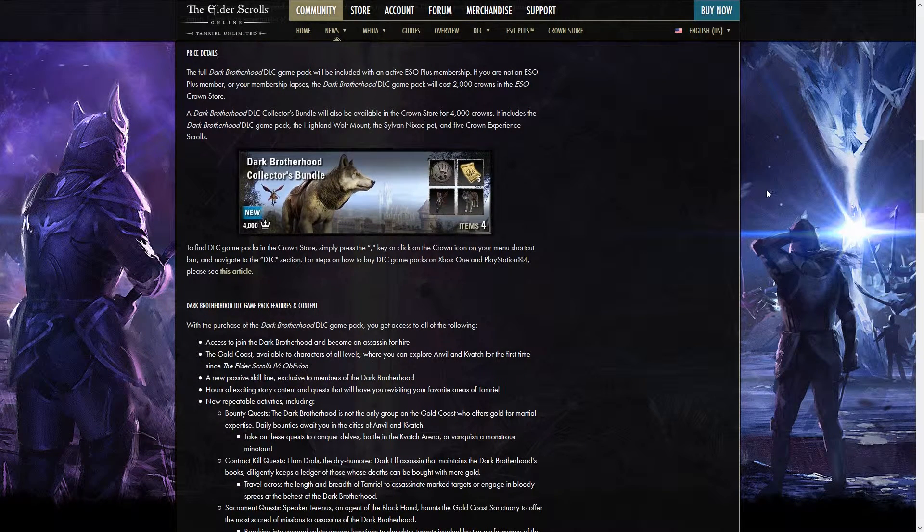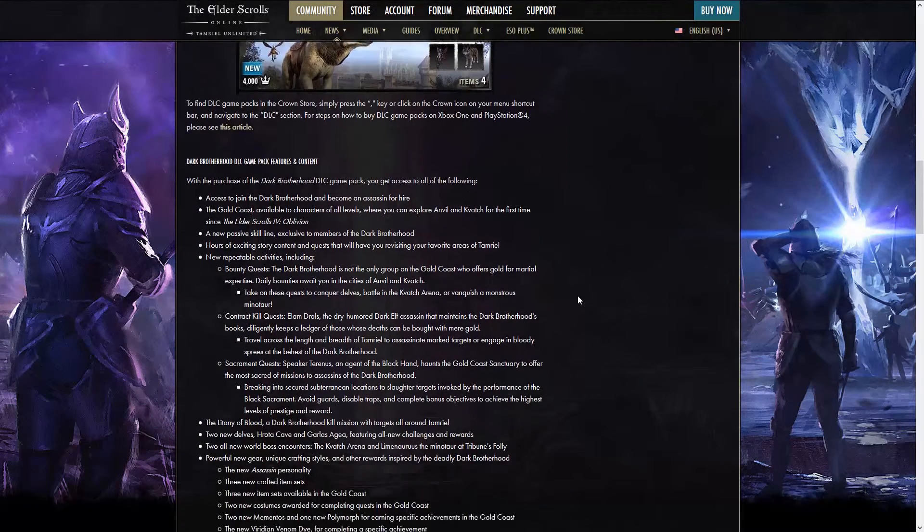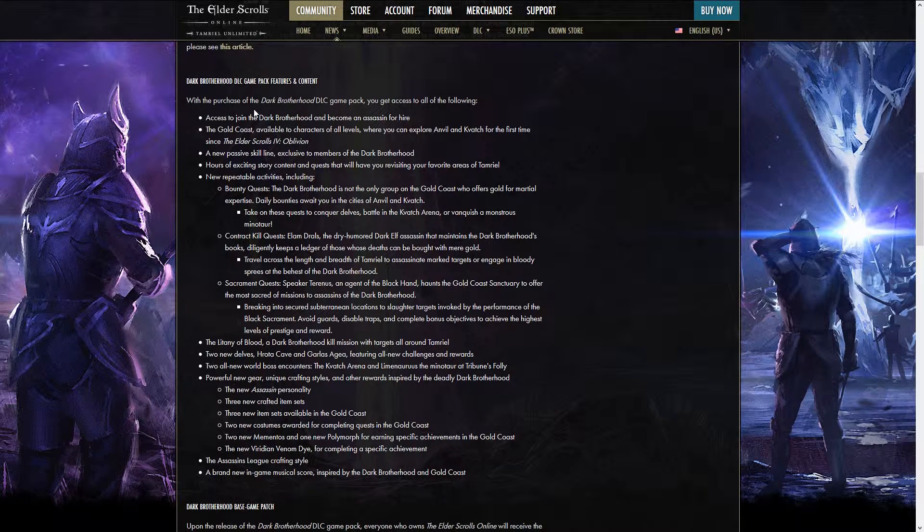The price details — they've actually done the same thing for the last two DLCs, so this is probably gonna be their standard going forward. The base DLC game pack is gonna be 2,000 crowns, which comes out to about 10 to 15 bucks. After that, there's also a collector's edition for 4,000 crowns, usually around 25 to 30 dollars. What you get with the collector's bundle is the base game pack, some crown experience scrolls, a vanity pet, and the Highland Wolf mount.